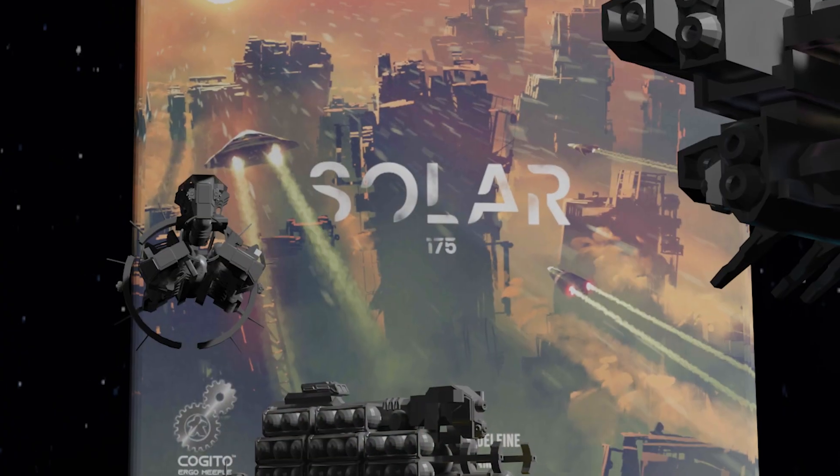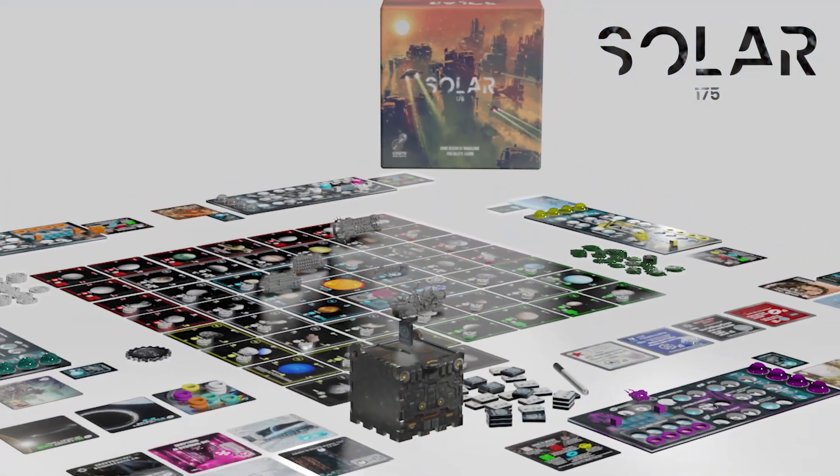So, here is the design brief for our game. Number one — and we always put this first — the game must be fun. If it isn't fun to play, then what is the point? Number two, the game needs to focus on an area of the game world which is not fully explored in Solar 175, and this will help flesh out the game even further. Number three, the game needs to be quick to learn to play. Solar 175 is a big, complex game, so this should be a light accompaniment.